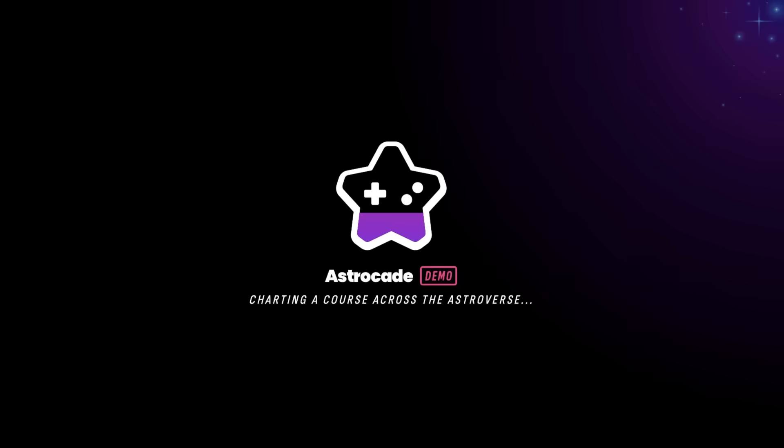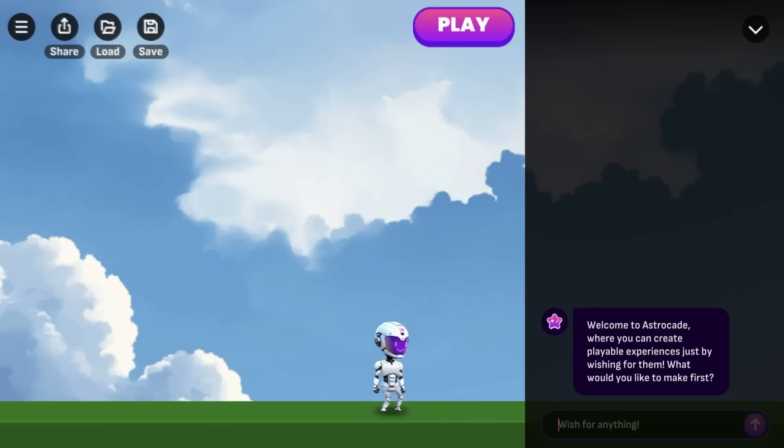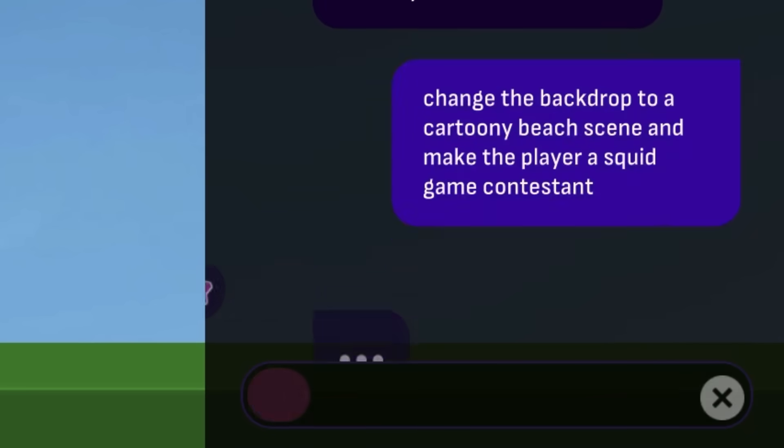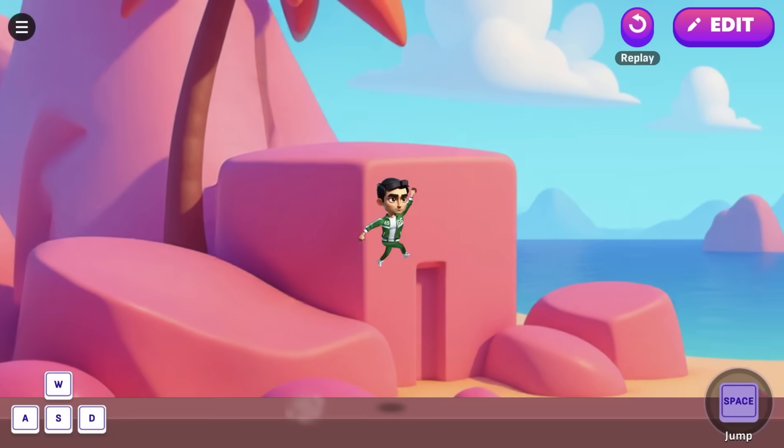Let's open a blank game world and kick things off with a simple first wish: change the backdrop to a cartoony beach scene and make the player the Squid Game contestant. Nice. Half Fall Guys, half Squid Game — Squid Guys.